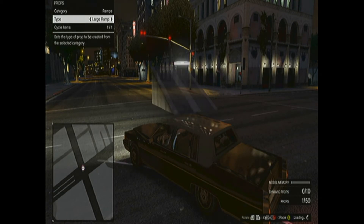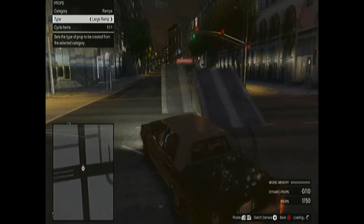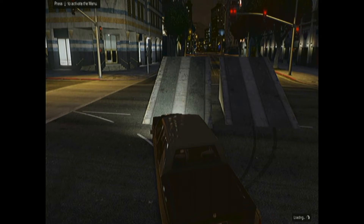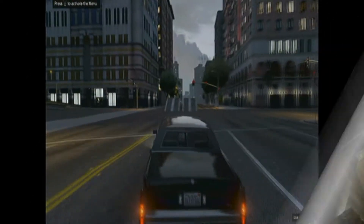Now for placing down props, you choose a prop that you want to, place it down, and then you hover over top of it or go to it and hit Edit, and then hit B to cancel, and then that will show it for everyone else. If you don't do that, it won't show it for anybody else.